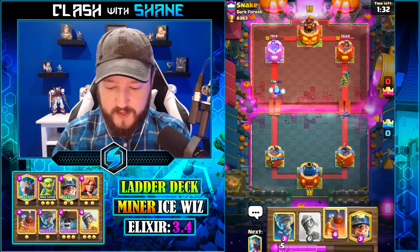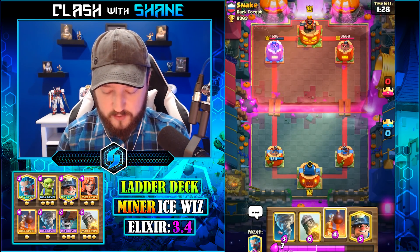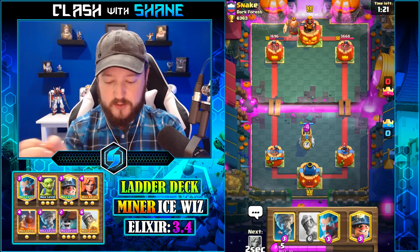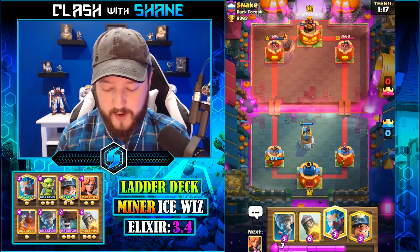Get some Ice Wizard chip damage there left lane. Nothing too substantial, but definitely not nothing — about 300 damage. I'm hoping he goes Witch here. He went the Giant — that's not what I wanted. I wanted Witch for Rocket value.